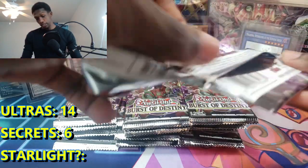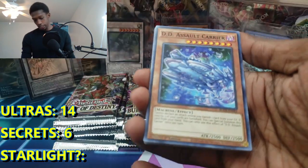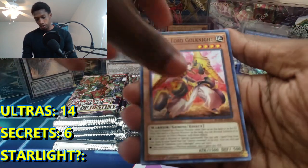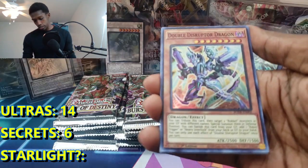So far we've been overall destroying booster box ratios. It's really cool. This is actually a really cool experiment just to see how bad blisters are versus a booster box, you know? Gold Knight and we got Double Disruptor Dragon.